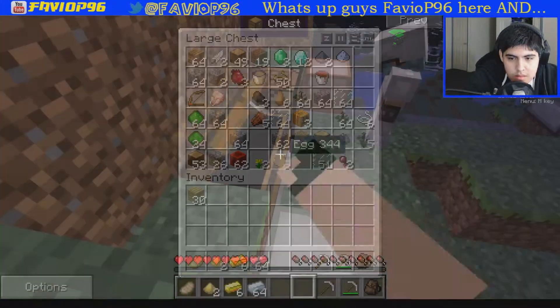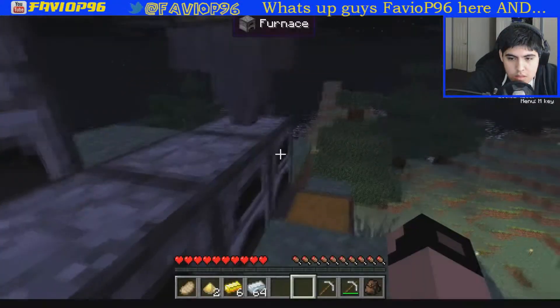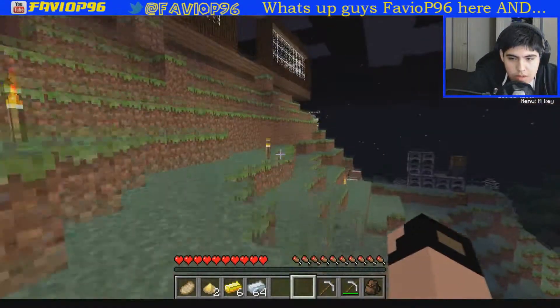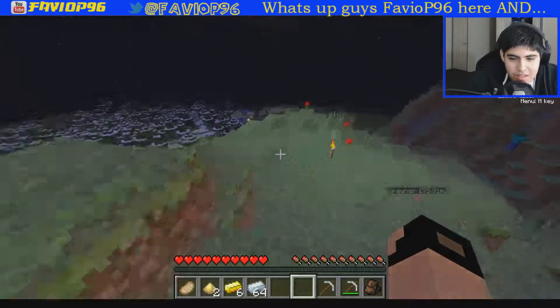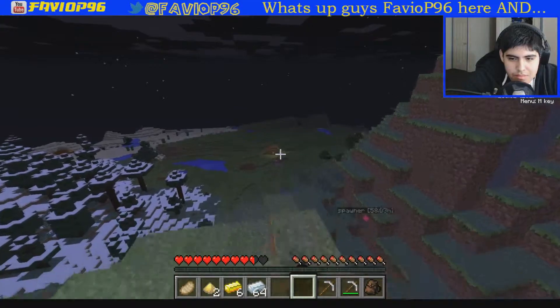That looks so cool. I need glass. That is like primo. I can only make three clay things. Let's go YOLO. Yeah, I'm about to go YOLO it up. No, go to bed. Go to bed. YOLO. Steven, go to bed. I made it.